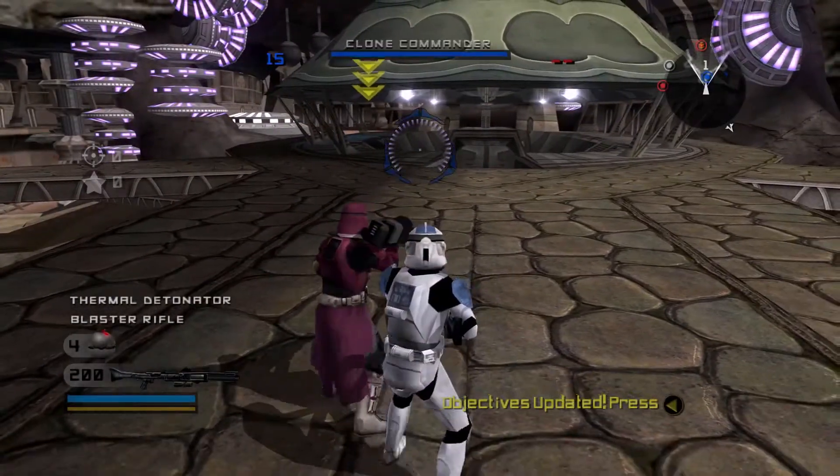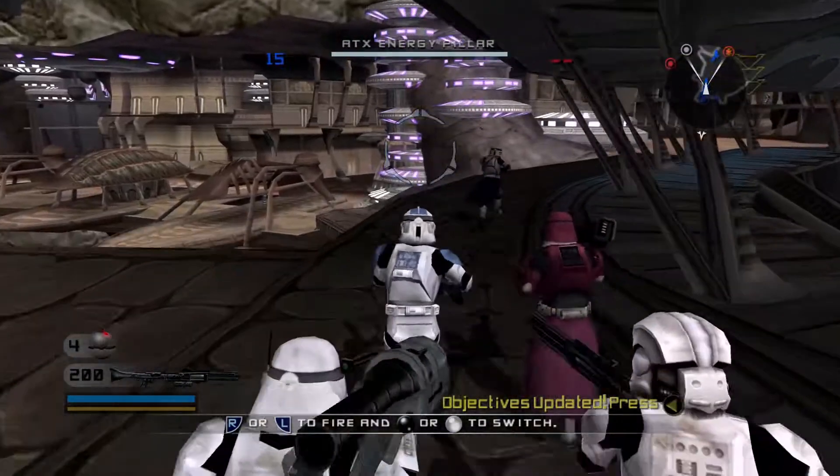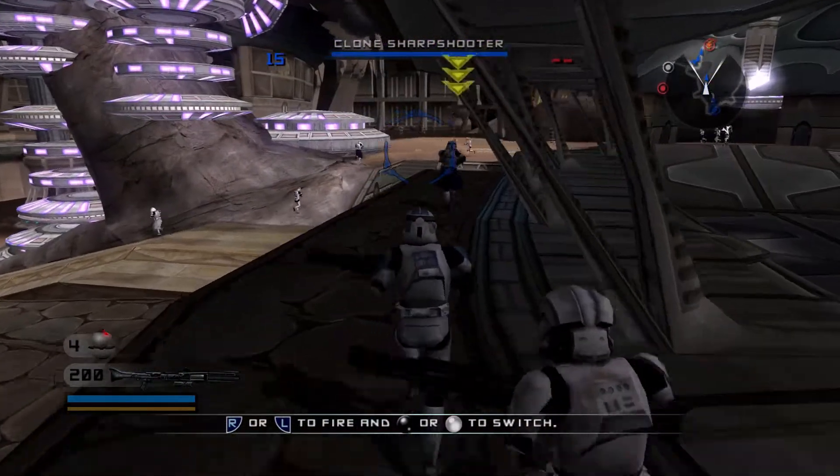There is a two-story building just a bit southwest of your position. Assault that command post. Turrets! Take them down!